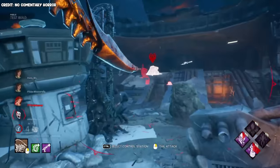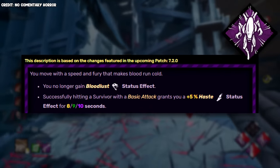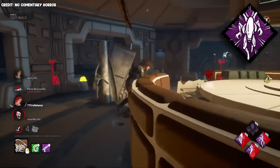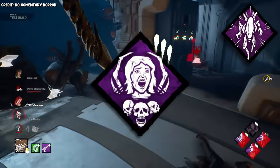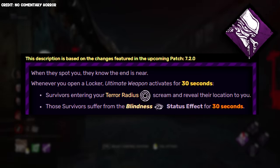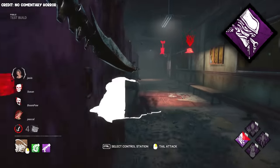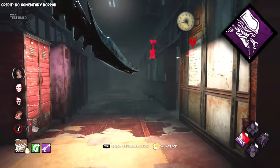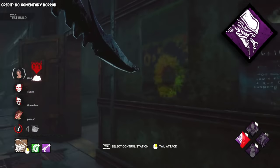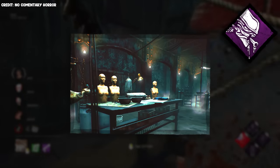Xenomorph's three teachable perks are honestly not amazing — not terrible, but I doubt they'll be meta. His best perk in my opinion is Rapid Brutality, which gives you a 5% haste for 10 seconds when you hit a survivor, but you can no longer gain bloodlust. This can help reduce the distance a survivor gains after you hit them, which is huge especially if you pair this with Saving the Best for Last. His next perk would probably be Ultimate Weapon: when you open a locker, this perk activates for 30 seconds. If a survivor enters your terror radius within those 30 seconds, they scream and suffer from blindness for 30 seconds. The blindness is really weird and I kind of feel like it should be oblivious instead, but it can help you find nearby survivors — though double-story maps like Gideon Meat Plant might waste a lot of this perk's value.